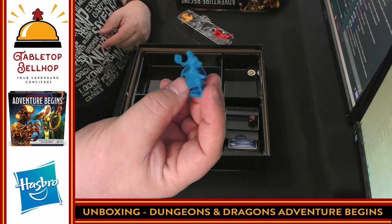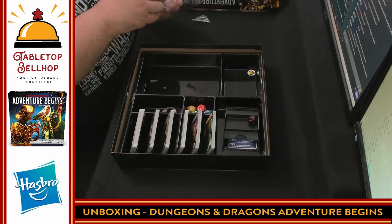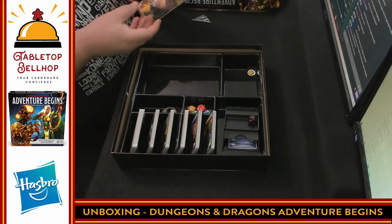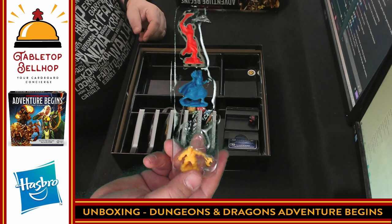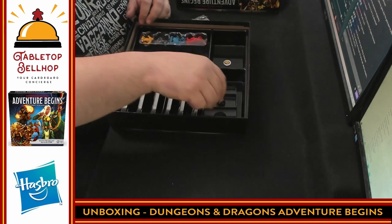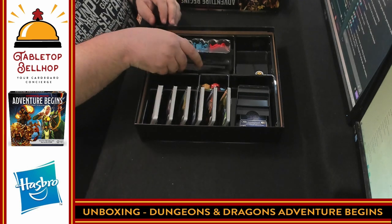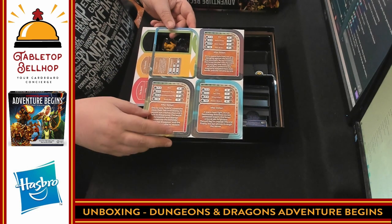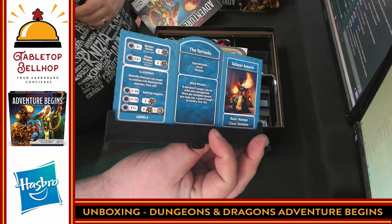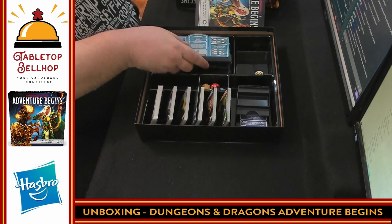Then we have a magic user — you can actually see that one a little better. And while I have no idea what the green character is, my copy — more importantly, my daughter's copy — of Dungeons & Dragons Adventure Begins is missing one of the four miniatures. I'll have to contact them and see what they'll do about it. It's a whole bunch of cards, big standees for boss monsters, and this character build system looks really neat.